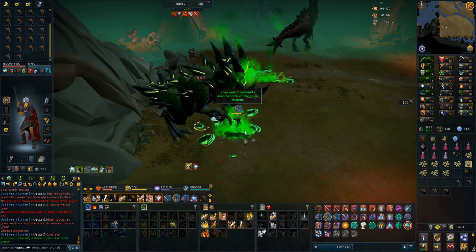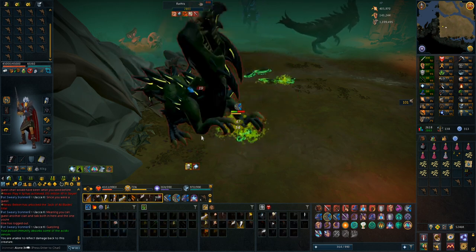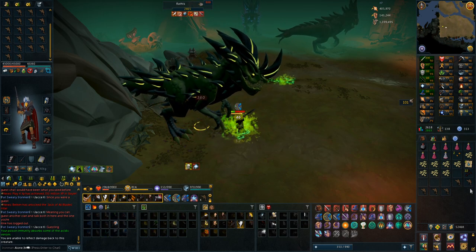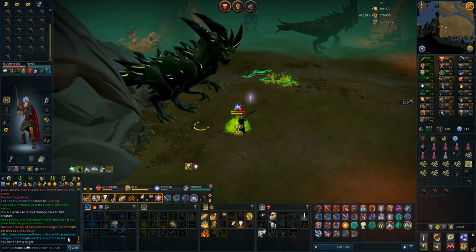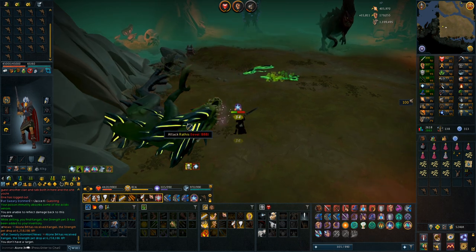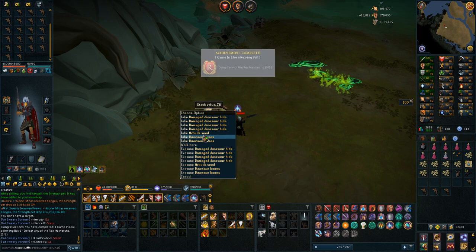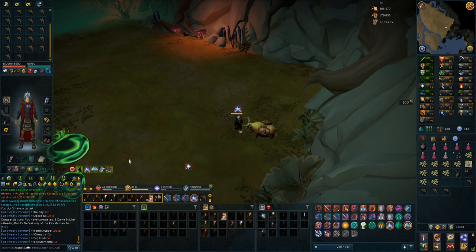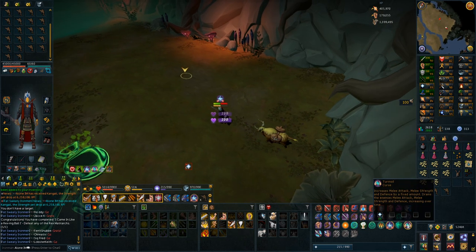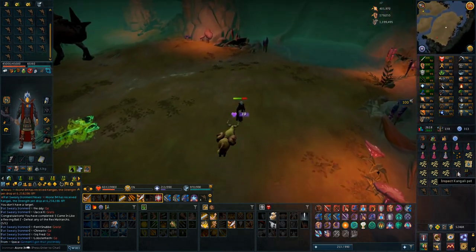If I get the archer's one that is going to be huge for my range setup at Nex and all that. I've done a couple of kills now and it is pretty slow with the gear I'm using. I'm probably not going to bring a pack yak for the next trip - I'm probably going to get a blood necklace heal, because if I have more accuracy I heal more with soul split and the kills go faster. Really? I got a strength pet drop there as well. Nothing too good on the actual drop itself, but that's like two pets in one video very early on. I'm probably going to bring a blood necklace heal instead of a pack yak - it's probably more efficient.